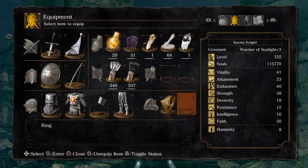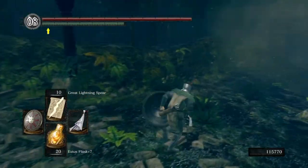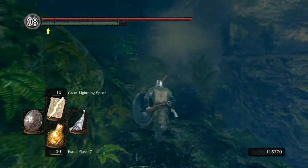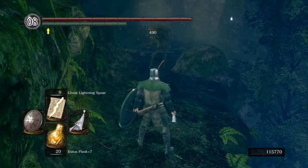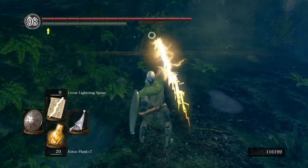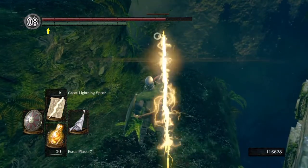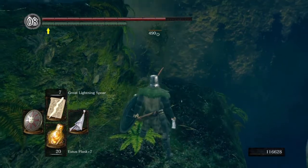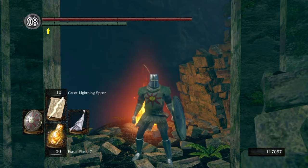So to start off, to get our first result, let's get the baseline damage. No rings and no crowns for this particular run. We got 490 damage consistently across multiple hits. So we can safely conclude that our base damage is 490 with 50 faith, no rings, no crowns.